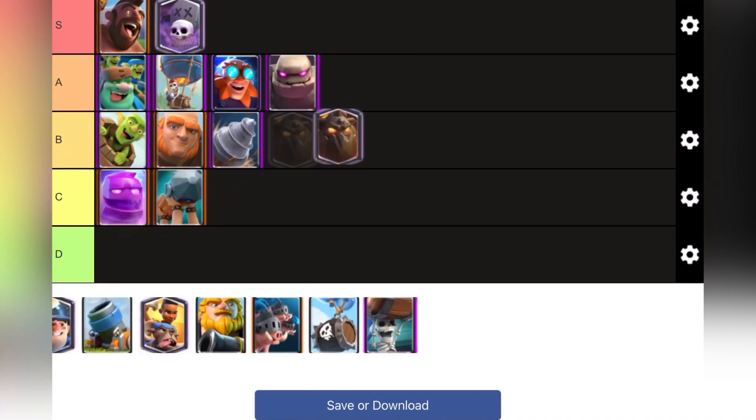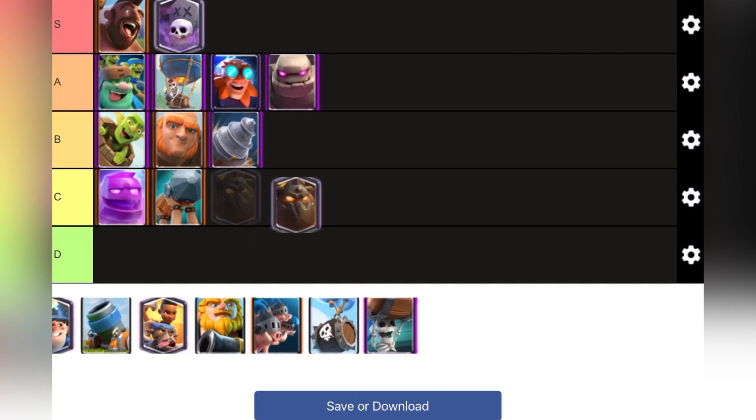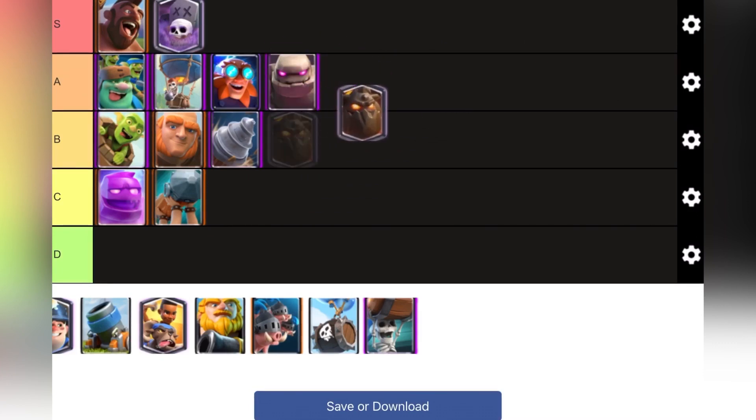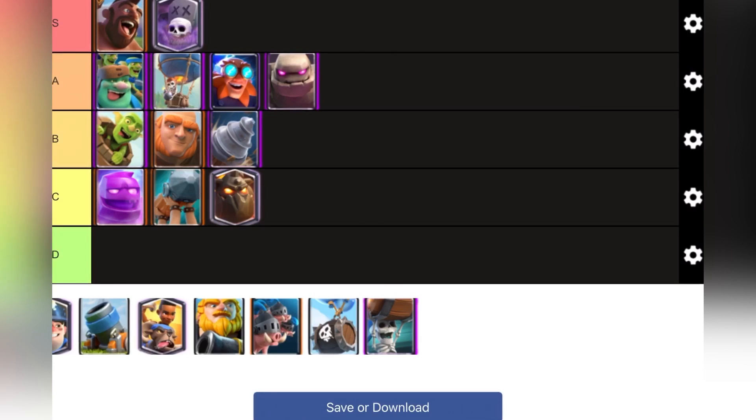Lava Hound — on its own it's not a good win condition. I think of it more as a tank or support card. As a card overall I'd put it in A tier, but as a win condition I'm putting it C tier, because if it's not paired with Balloon or another win condition it can't do much damage. It's expensive too — an undefended Lava Hound will only take like half a tower, and even just a Princess or Bats could cut that damage in half.